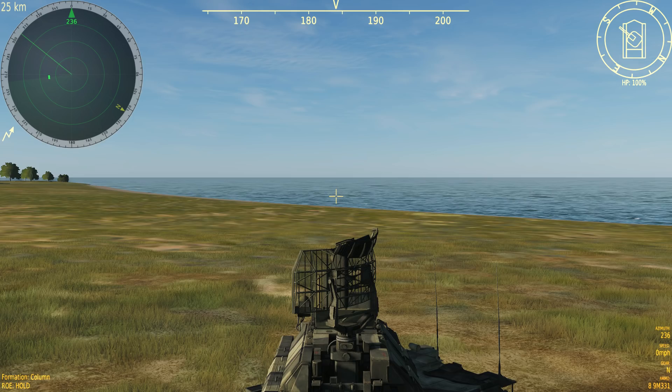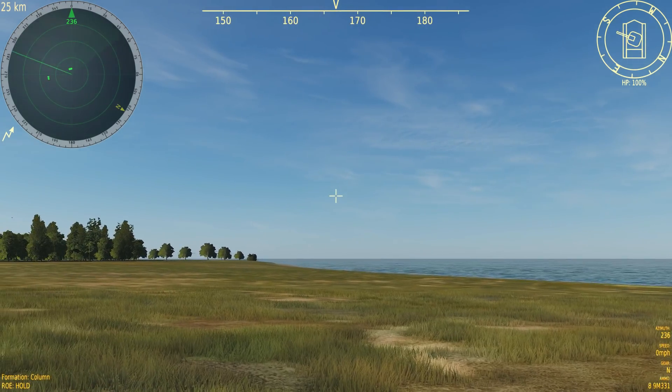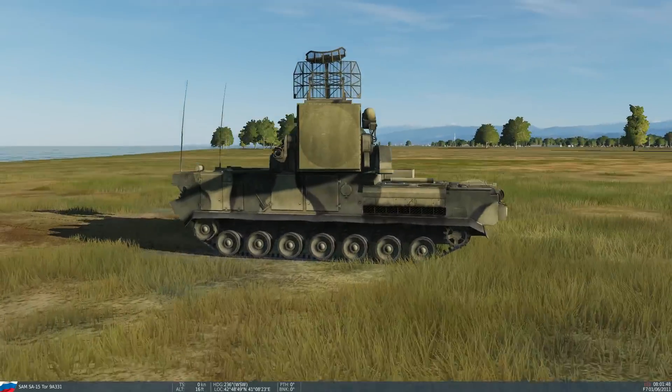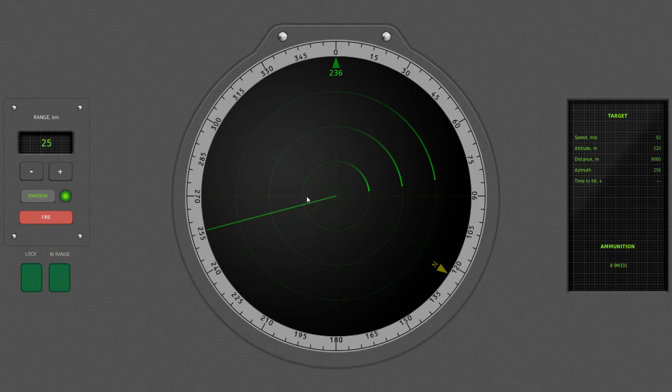Now let's look at actually using the vehicle to shoot stuff down. There are two ways: from the F1 view, or press Right Control and F10 for this top-down display. Here we can change the scan range and see the B-sweep from the search antenna updating contact positions - we've got bad guys there and there. Their vectors are shown but no other info until we track them. To acquire a track, I left-click on a contact - you can see the turret and track antenna turn to face him and follow.